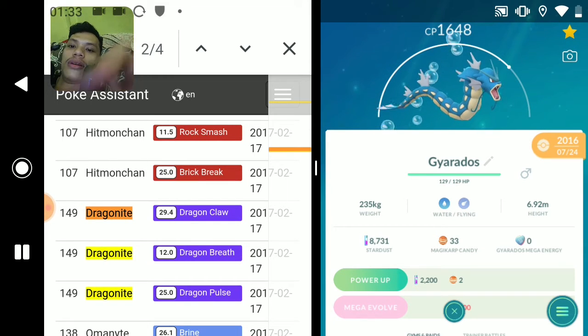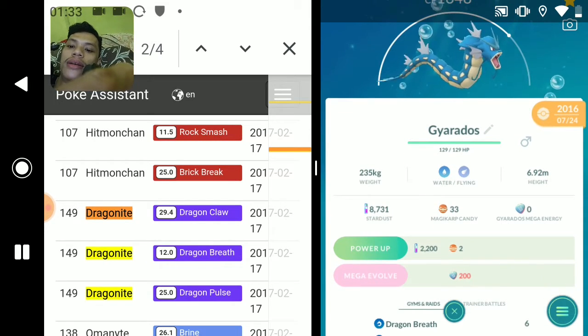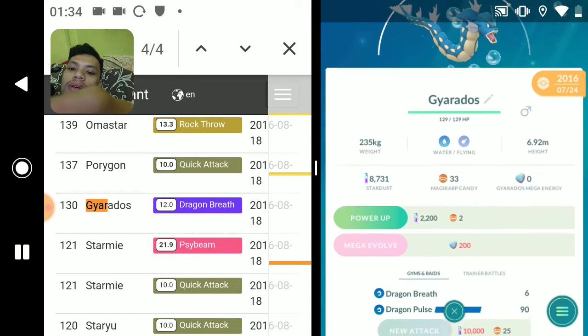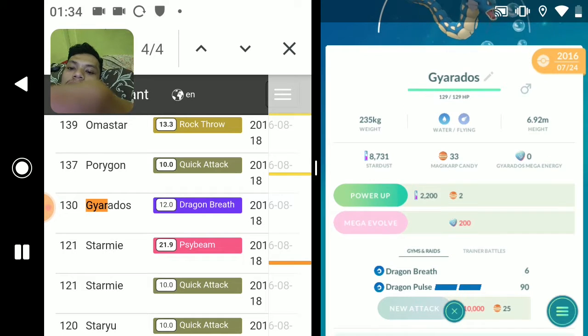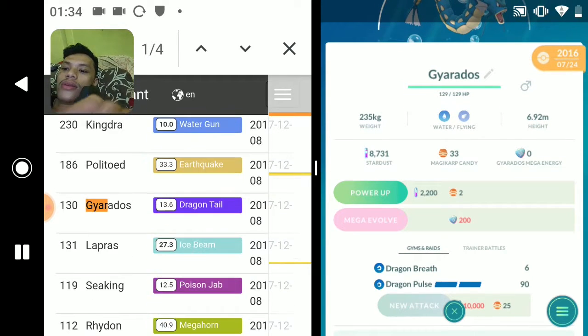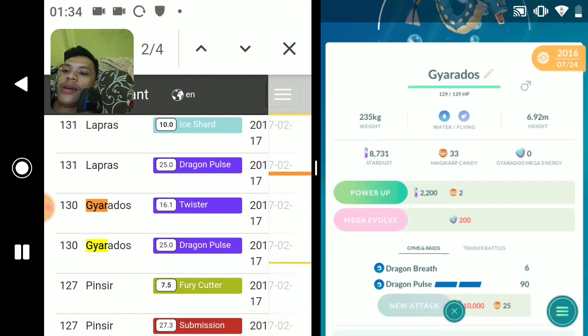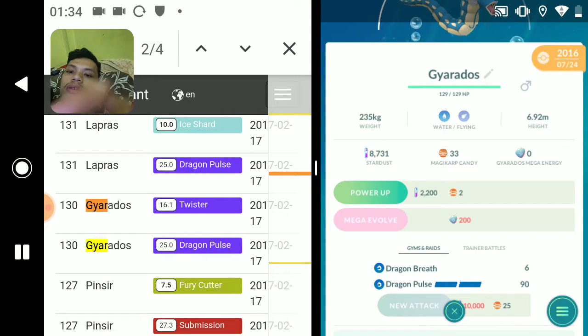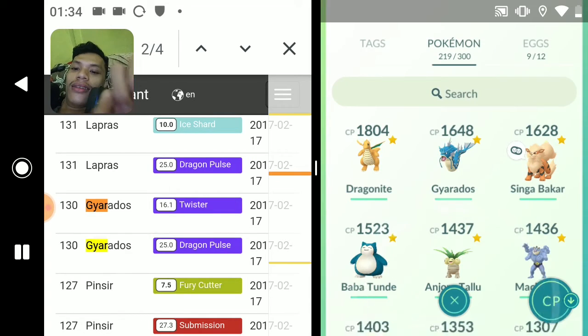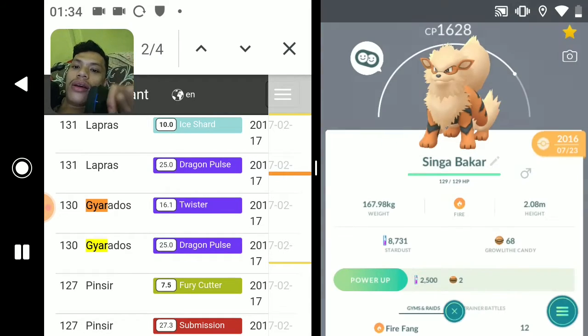Moving on to the next Pokemon - Gyarados. I don't even know how to pronounce this Pokemon. The first legacy move is Dragon Breath. I still got Dragon Breath and Dragon Pulse. The next legacy move is Dragon Tail - I don't have that one. Twister and Dragon Pulse - so this Gyarados is the legacy Gyarados!